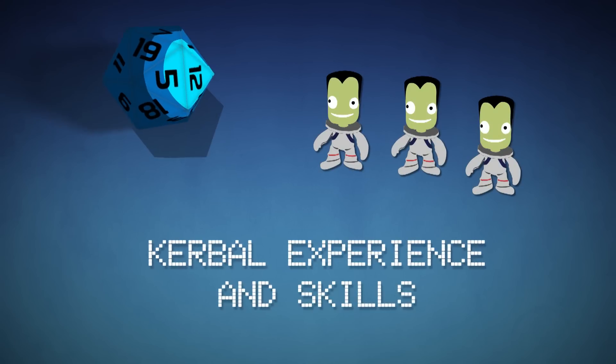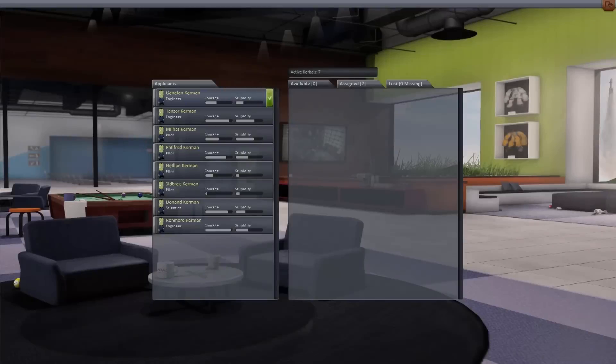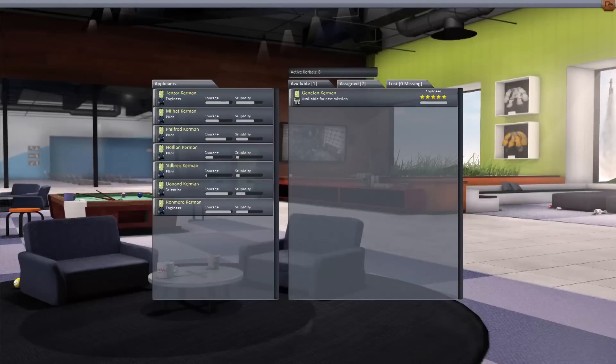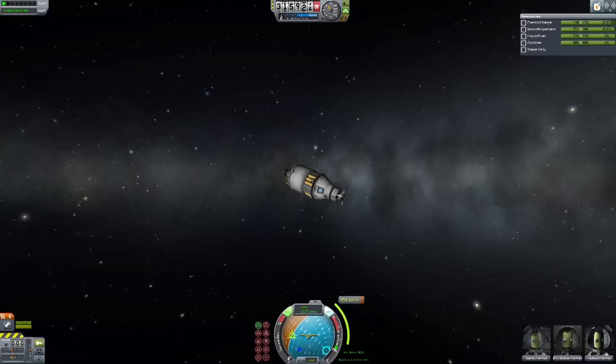All Kerbals now start with a base skill, be it as pilots, engineers, or scientists. This starts at level 0, providing no bonuses at all, but as your Kerbals level up they will unlock new abilities. Scientists give increasingly higher bonuses to science collection, engineers can repair parts of your craft assuming you broke something, and pilots will be able to take over some ship controls if you choose to allow them.